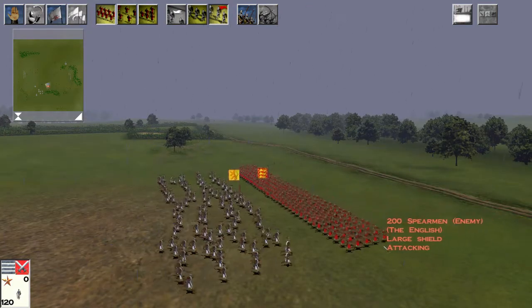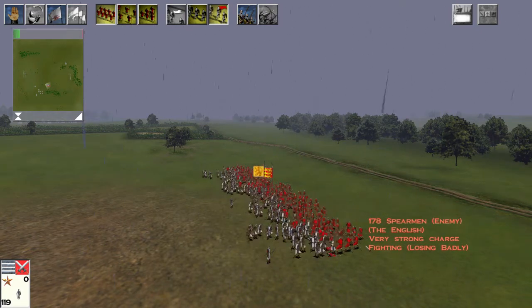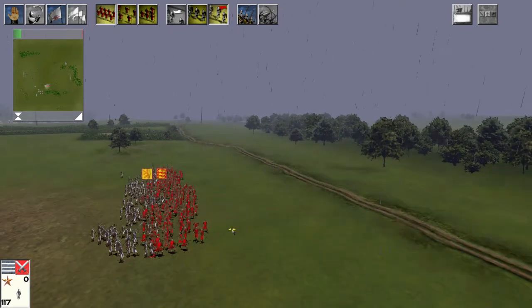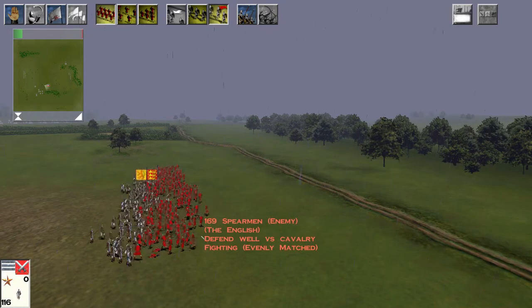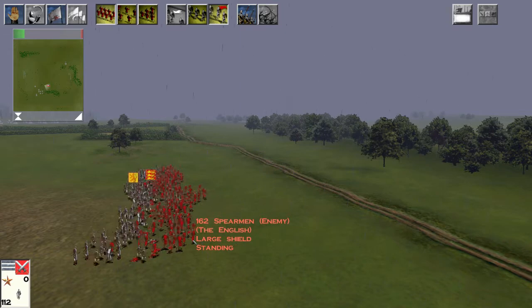Now we come to one of the most interesting matchups: Highland Clansmen versus spearmen. As we can see, the Highland Clansmen get an excellent impact against the spearmen, but they will start to lose ground as the spearmen's rank bonus comes into play and they start to push back.